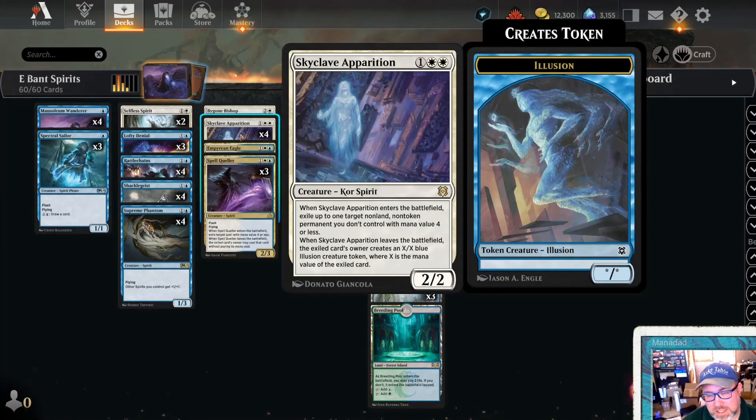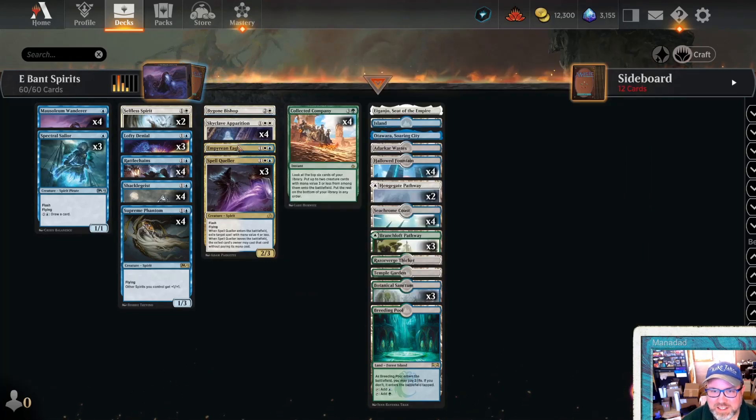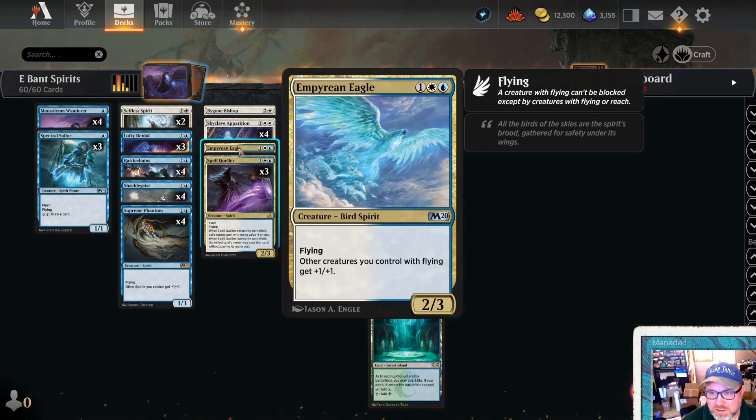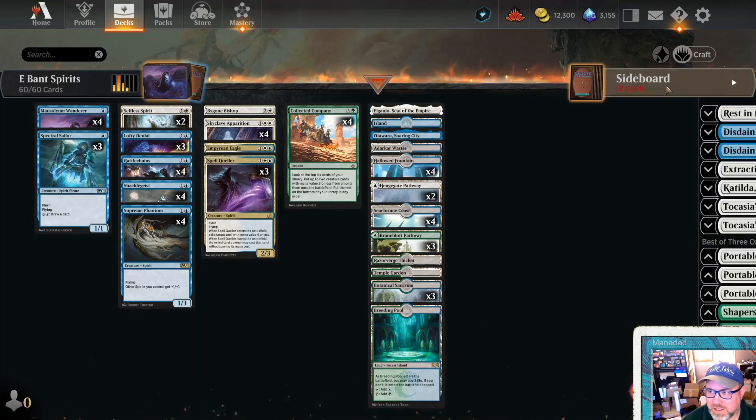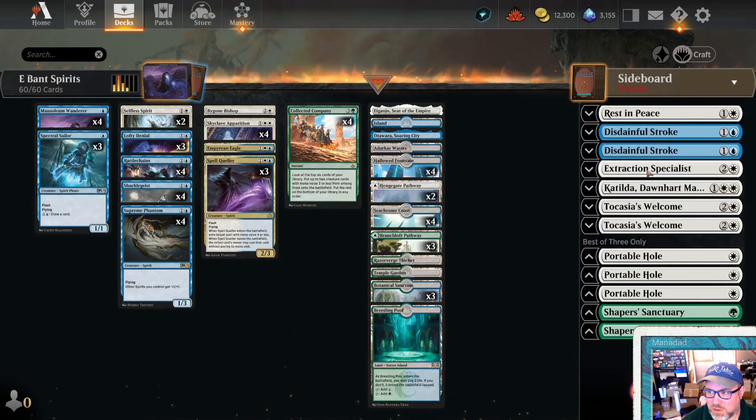And Skyclave Apparition - well, I guess that's not a flyer. And then the list had one Empyrean Eagle. It is a Spirit, and it's gonna buff other creatures with flying, so it is our fifth Lord in the deck. Mana base - a lot of rares. Sideboard: Rest in Peace, Disdainful Stroke, Extraction Specialist, Katilda, Tajuru's Welcome, Portable Hole, Shaper Sanctuary. I put the deck list in the description as always, and if I don't, leave a comment and remind me. And with that, let's go to the matches and see how Bant Spirits can do in Explorer.